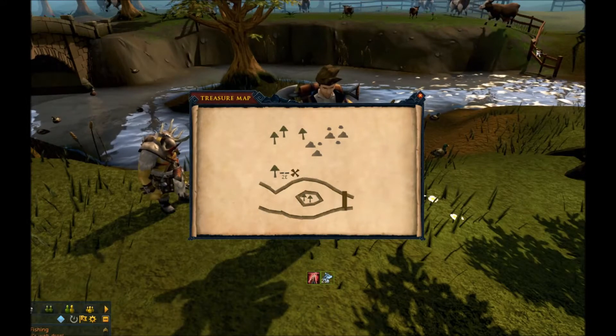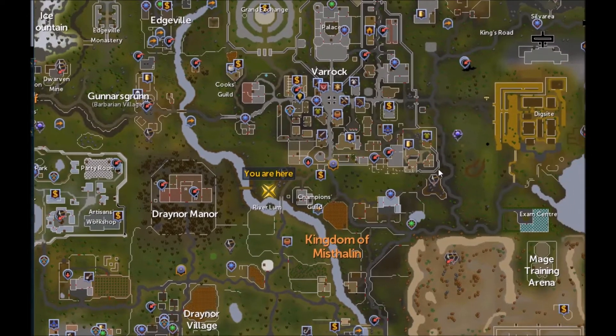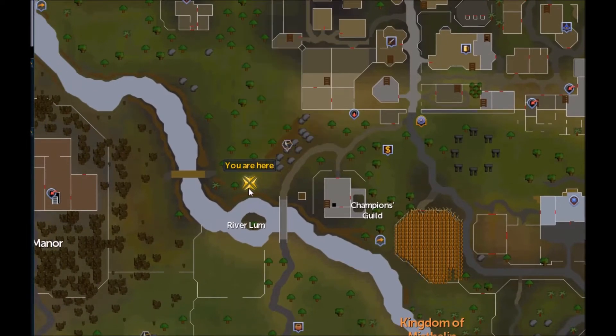Where's this location? First of all, we're going to do the same thing like always — open up your map and go to Varrock. Once you're at the Varrock lodestone, just go south a little bit and follow the trail past the Champions Guild. You're going to want to go below the Varrock mine.